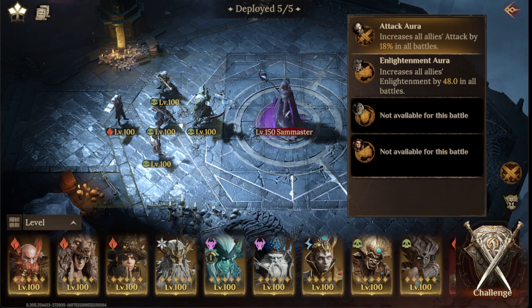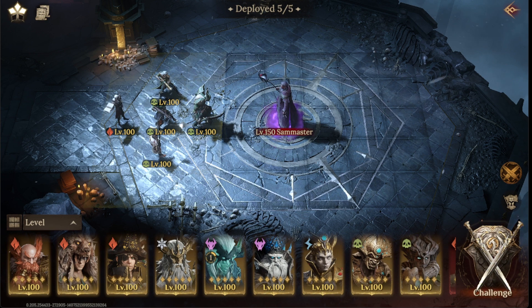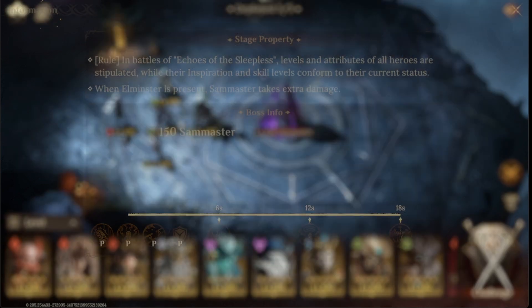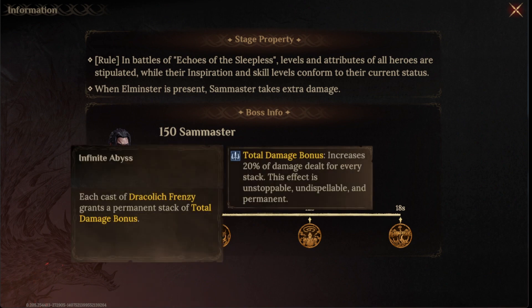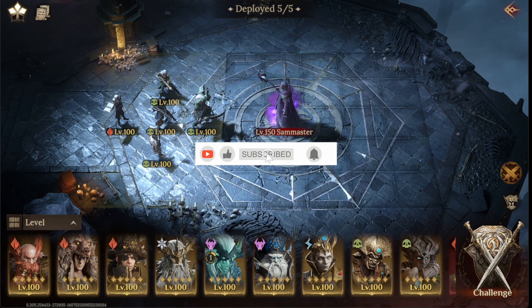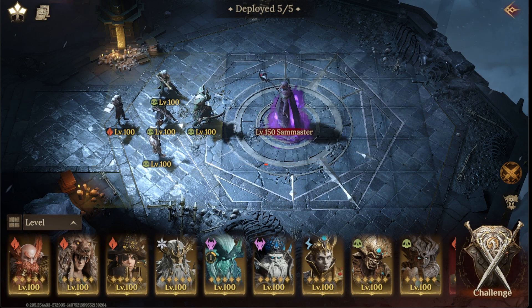If you have Oogok, you can replace Adolos with him to get more healing. Since Sam Master's passive increases his damage by 20% when he uses his ultimate, you can use Oogok instead of Adolos and time his ultimate right after Sam Master uses his ultimate. That way you're making sure your team survives and gets healed after he uses his ultimate. That's the team I used to get the highest points for Sam Master as a completely free player.